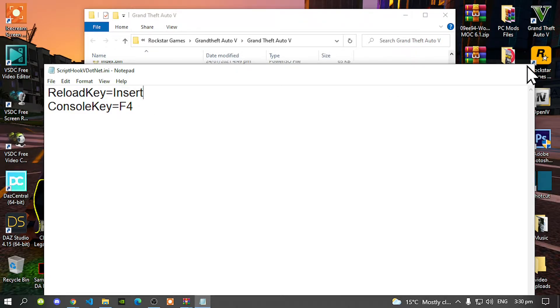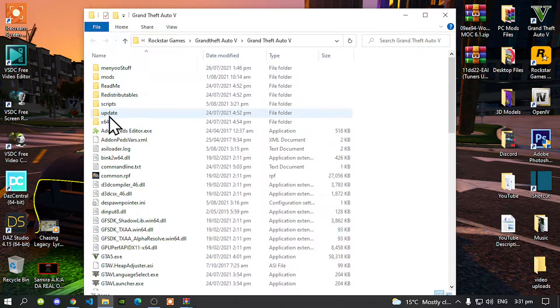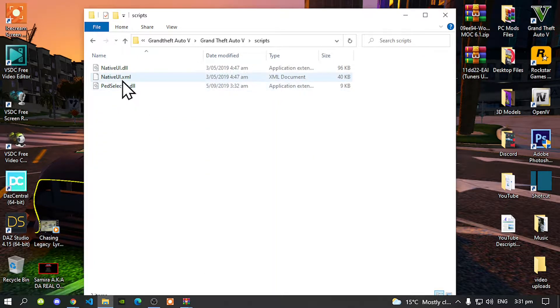Once you have finished with that, go to your skids folder — make sure you create a skids folder, spell skids correctly, and make sure they are all lower case. Once completed, open up your skids folder. Now make sure you have the latest NativeUI, version 1.9.1, inside your skids folder. I will leave the NativeUI link in my description below as well.